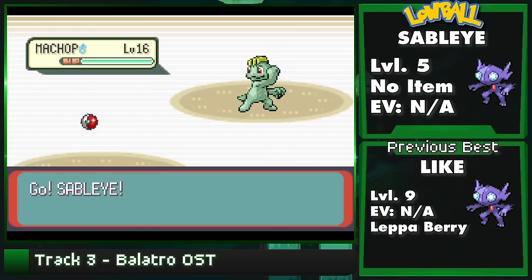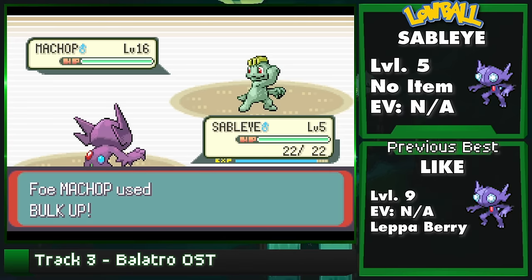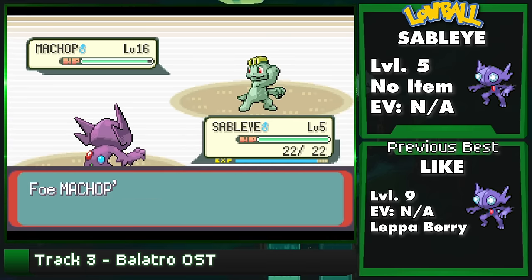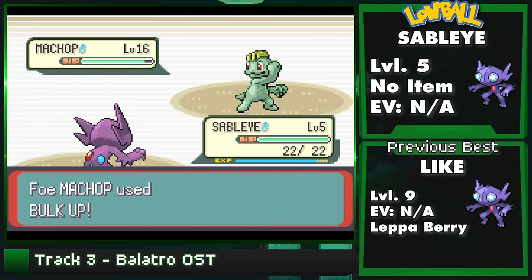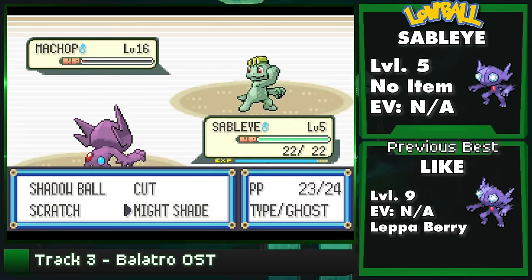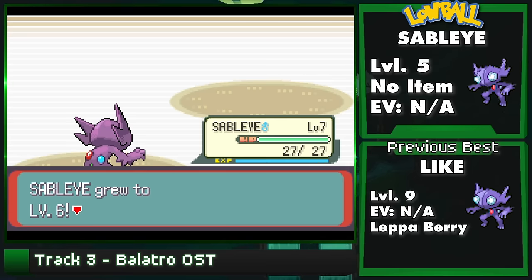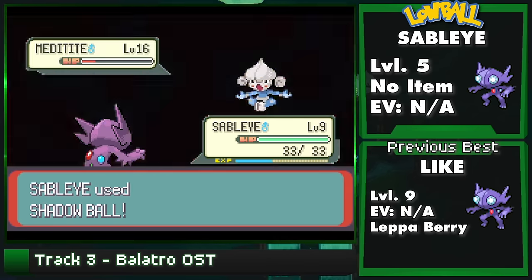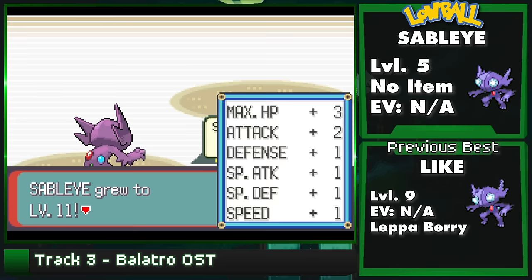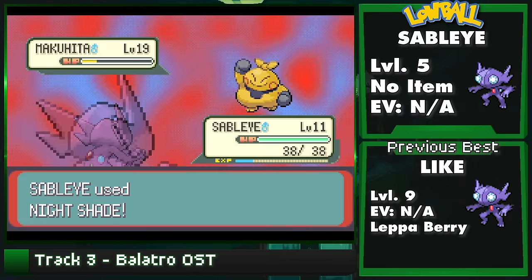The Brawly fight is obviously very straightforward. As we saw last episode, you are completely invulnerable and just walk through the team. I just want to take a moment to showcase the egg move process. You'll notice that the Sableye has moves like Shadow Ball and Nightshade before their ideal level - this is completely legitimate and part of the breeding mechanics setup, just to give you an idea of what you can unlock in a Pokémon at such a low level.